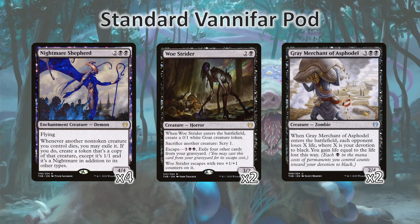We also have our finishing condition here, which is Gary, the Grey Merchant of Asphodel. He'll come in, drain our opponents for a bunch of life, and then we can sacrifice him to Woe Strider to drain our opponents for even more when the token 1/1 copy comes in. Keep in mind also that these 1/1 copy tokens made by Nightmare Shepherd have the same converted mana cost as the original card, which allows us to continue on the chain, or keep our devotion to black up high enough.